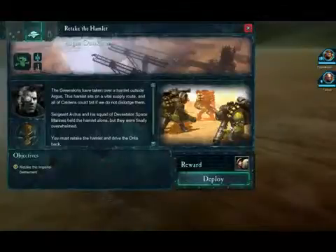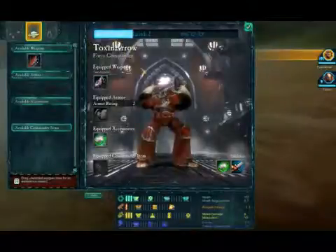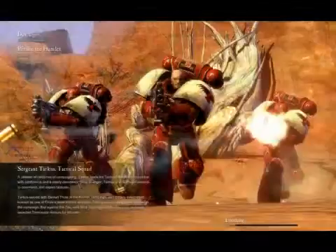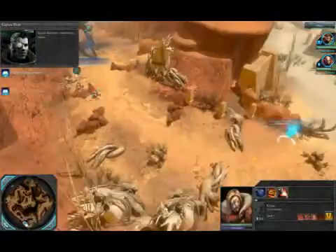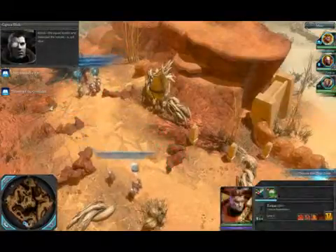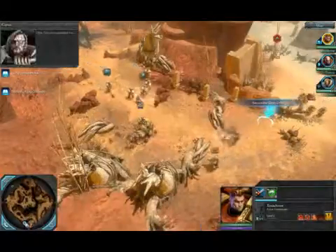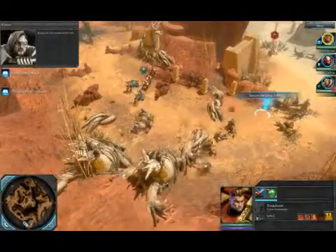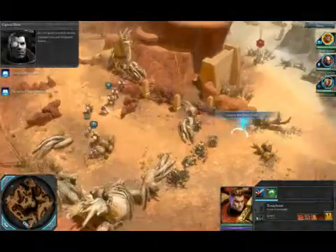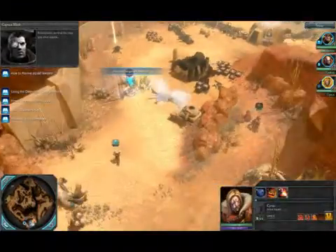Now immediately following that mission — Retake the Hamlet — you'll need to click the commander and give him the improved bolter so he's not using the chainsword. This next achievement is called That's Close Enough and you have to complete a mission using only ranged weapons, no melee. I'm not sure if you can use Tarkus' frag grenades or not, but I'm fairly certain you can because you have to use Cyrus' demolition charges to take out that building.